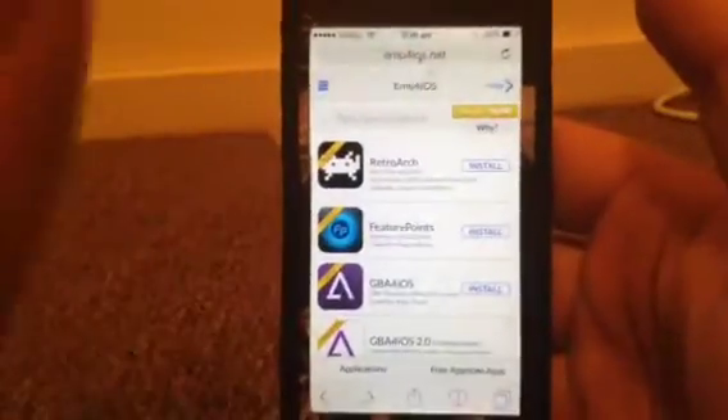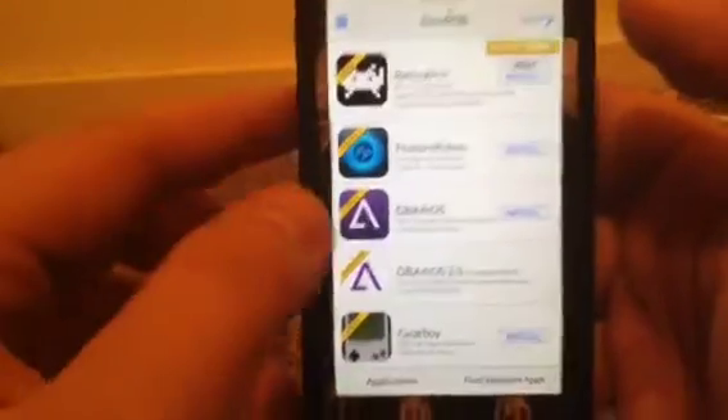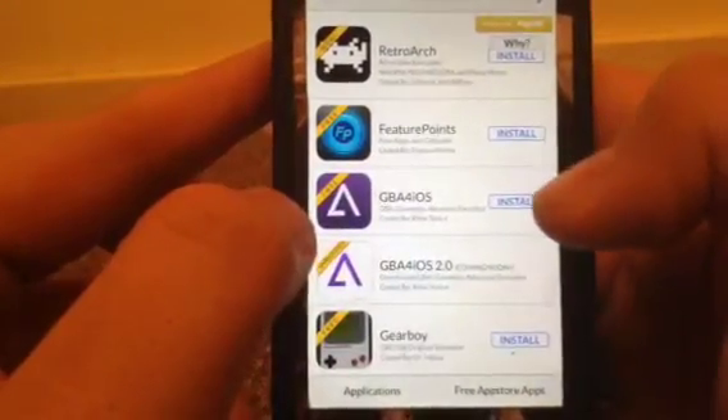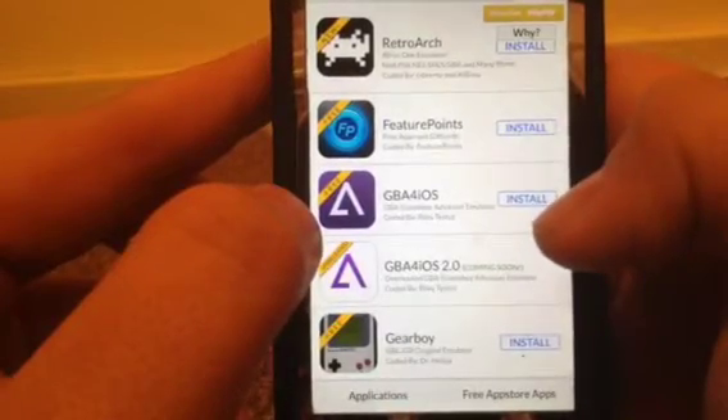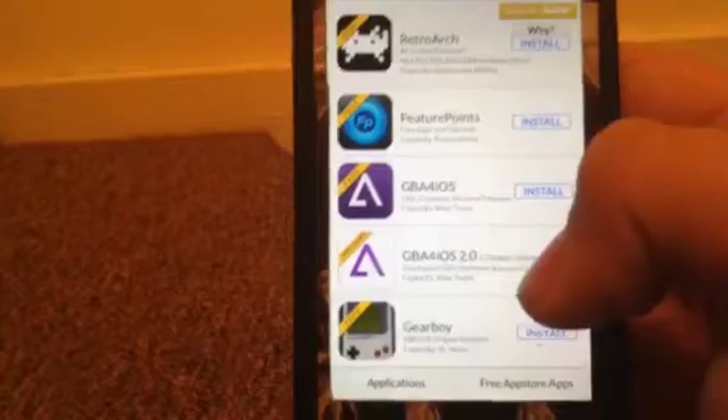This is non-jailbroken, so you can download GBA for iOS. Download that, and once it's been installed you can reinstall it again if needed. If you already have it, you can just open it up. Let's go to the main menu.